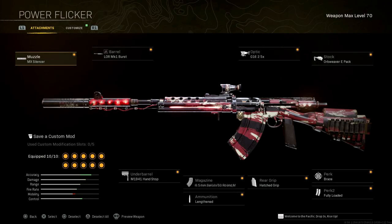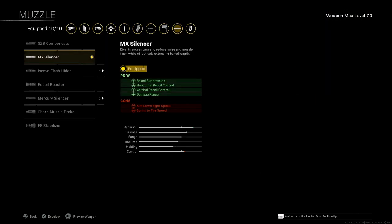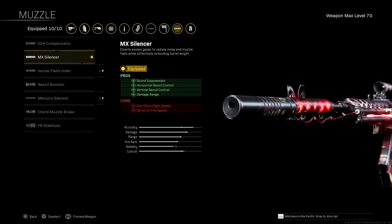Now that you've seen it in action, let's break down this build. Muzzle: MX Silencer. Pros are sound suppression, vertical recoil control, and damage range. Cons are aim down sight speed and sprint to fire speed.